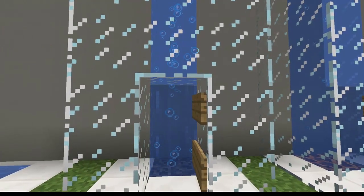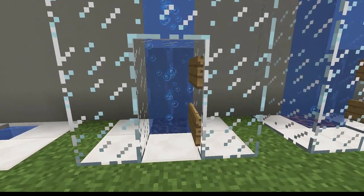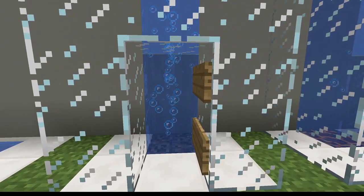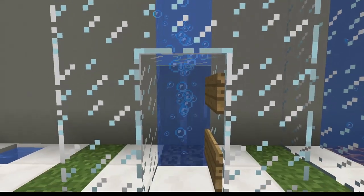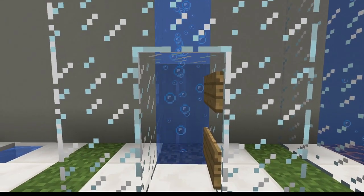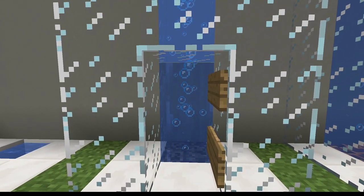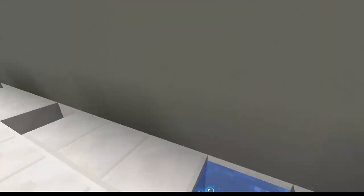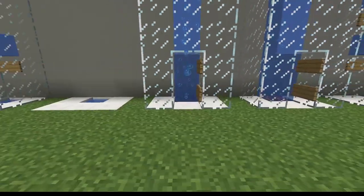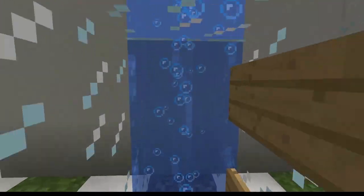Since the aquatic update, you also have soul sand available. Soul sand, when placed below a load of source water blocks, will create a bubble stream going upwards. This is the one that everyone has taken to and fallen in love with. If you jump in, you can literally step into it and it pushes you up at an incredibly fast speed. The other great thing is that these bubbles enable you to breathe the entire time you're in the stream.